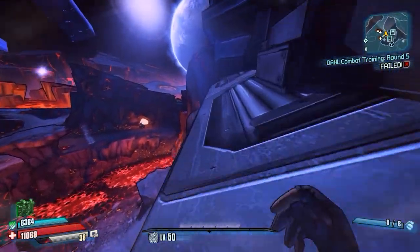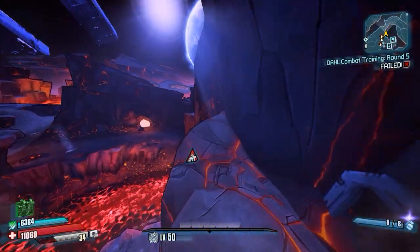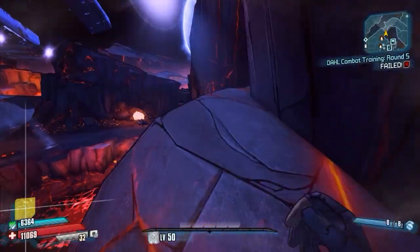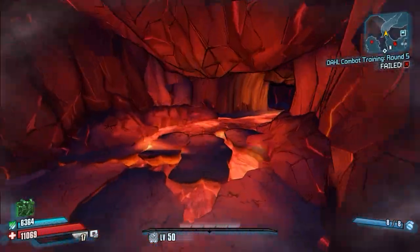I've seen them hit between 200,000 to almost 800,000 or something. And it's kind of weird, because the roid shield I have only does 15,000 roid damage. So I think somewhere in the damage equation, it's getting multiplied in the wrong way, causing it to do insane damage.